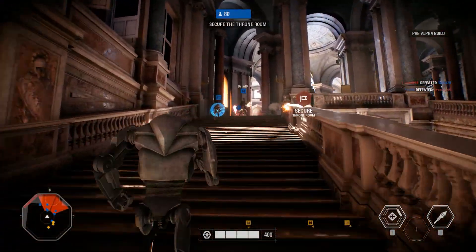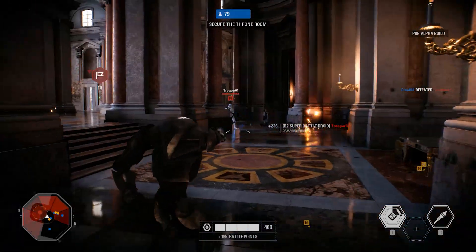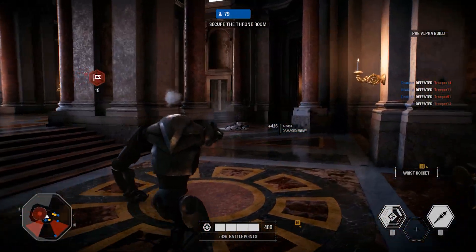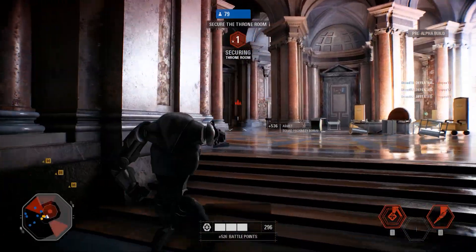And we've also got classes as well. Could you give us a brief rundown of each of the classes that are available and what they give to the battle? Sure. We have four classes. The first one is assault, which is your kind of run-and-gun trooper — very agile, very good at flanking, going very aggressive.